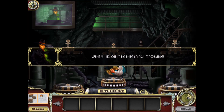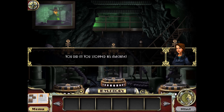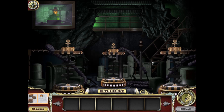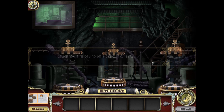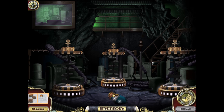What?! This can't be happening — impossible! You did it — you stopped his machine! Victor says: you may have foiled my plans this time, Fiction Fixers, but you haven't seen the last of Victor Vile and the Illiterati. Quick, grab Alice and let's get out of here! There she is. He says this isn't over — this will be continued. But he's wrong.